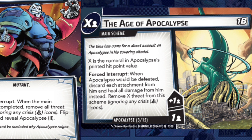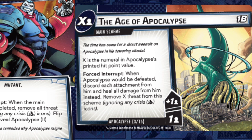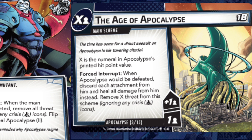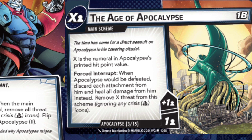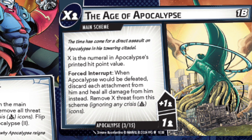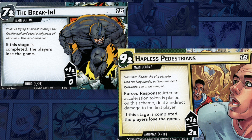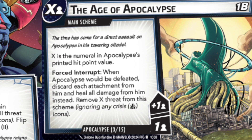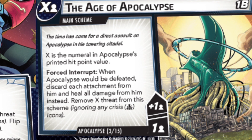The main scheme also tells us that if Apocalypse would be defeated, instead he heals back up, you discard all his attachments, and remove threat equal to his starting hit points for that stage — so similar to Hella, you can't defeat him by reducing his hit points. Right away I'm wondering how hard it'll be to keep that main scheme from advancing, since that's how he reaches higher forms. I suspect there'll be a lot of extra threat thrown at the main scheme to force it to advance occasionally.